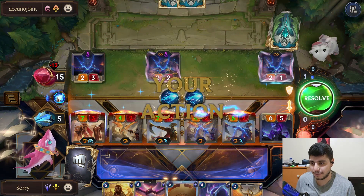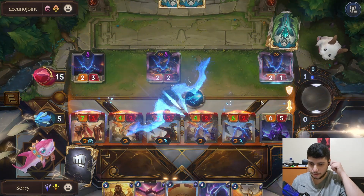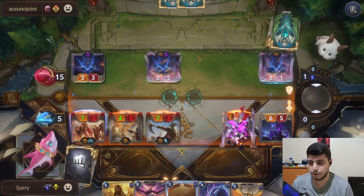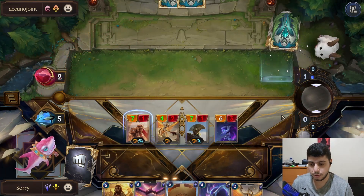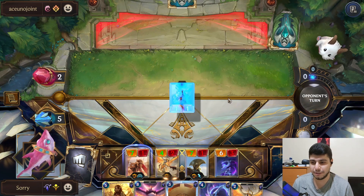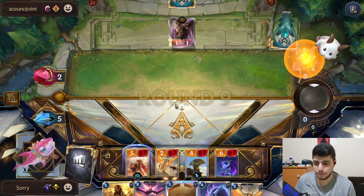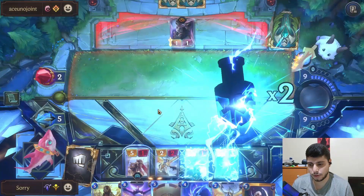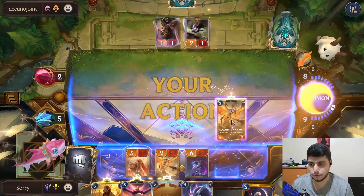Wait, do I not have lethal? I don't have lethal. The game goes on — we're not safe but they used up a lot of their burn. They could still have a Blowback in hand. I wish I had Guiding Touch, we'd be chilling. I lose a unit which drops me to four — I can't block it, but I could stun it next turn. That's okay. Let's stun one of their units so we don't take two damage.